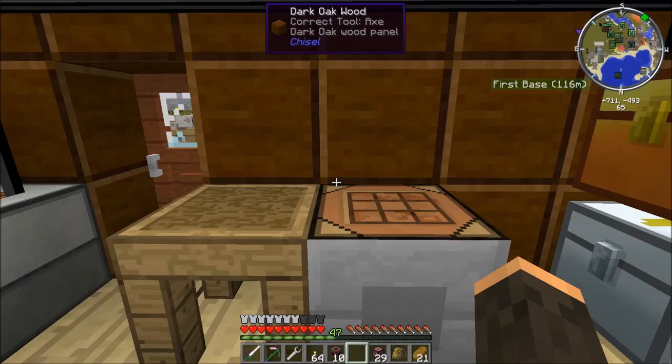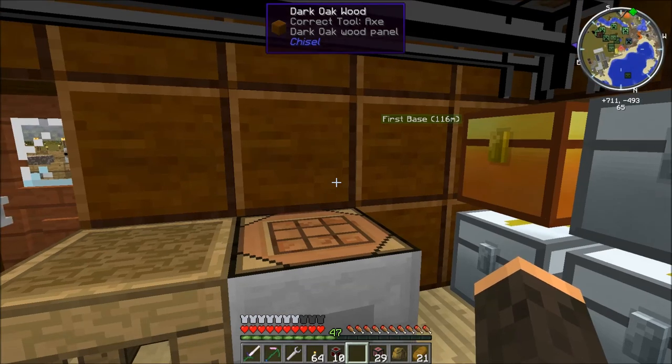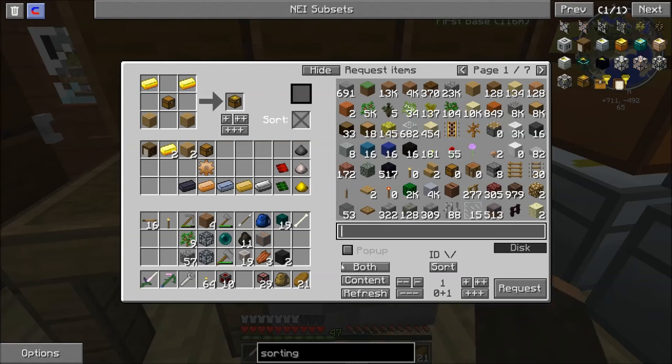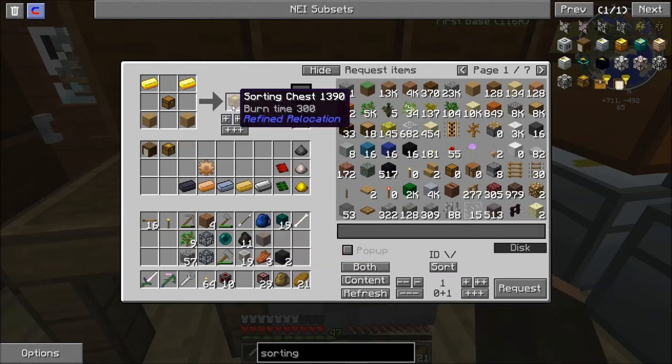Hello, this is Spidey1958 and welcome to my Let's Play Spidey's Mod Pack Episode 40. This episode we're going to go ahead and build a zombie spawner because I want to get power from zombie flesh. So to do that we're going to have to build a new machine.